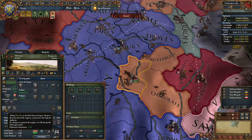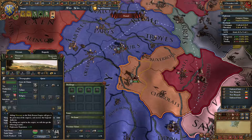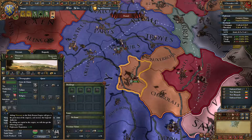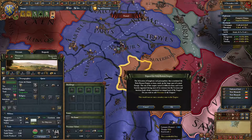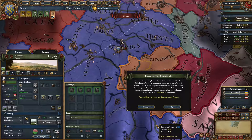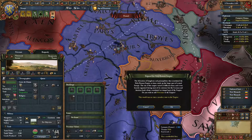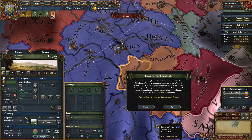Adding the capital to the Holy Roman Empire will give it the protection of the Emperor and increase imperial authority by one. By adding our capital to the Empire we get the following benefits — diplomatic reputation, and that's not the only bonus. After clicking the button and before becoming an HRE member you get this pop-up, which basically tells you about the federation of kingdoms and principalities that constituted the Holy Roman Empire.